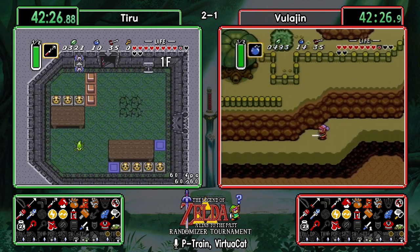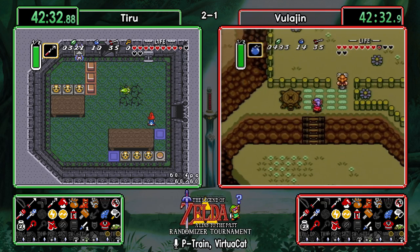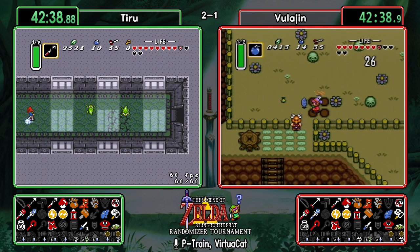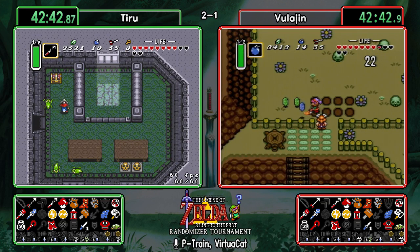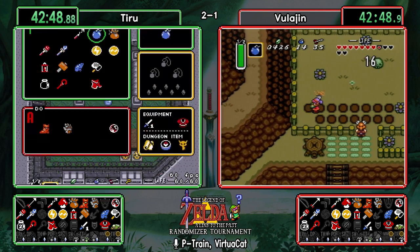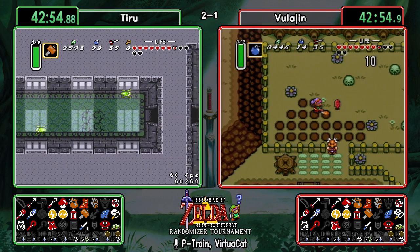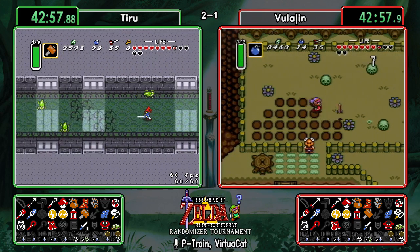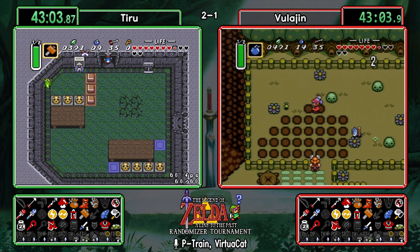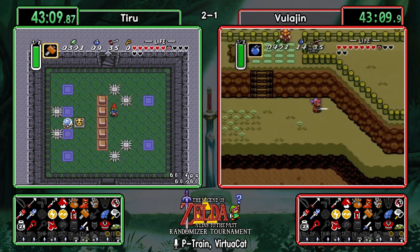Bulogen stepping out of Thieves' Town to check the digging game — this is the first real divergence we've seen about 25 to 30 minutes in. Just 50 rupees in the top of Thieves' Town. The digging game is holding out — just a single arrow. I think he's digging for Zora money at this point. There's really not much else to be gained from continuing.